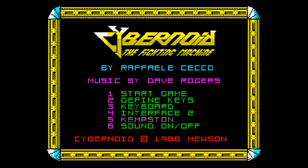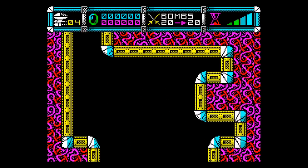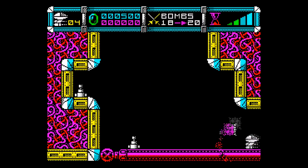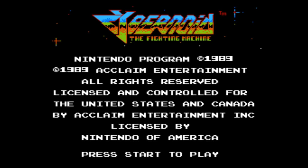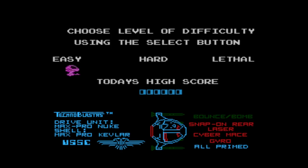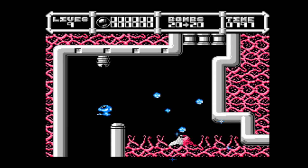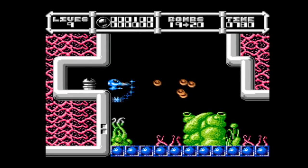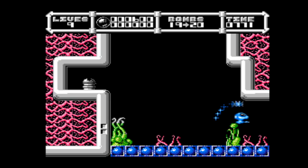Up next, Raffaele Cecco's almighty Cybernoid. This isn't something we see too often – we've mostly had ports from the C64 so far, but this one can be counted as a NES port from the Spectrum – at least that's where this game originally came from. The port of Cybernoid was done by Studio 12 in 1989, who saw fit to include some amusing jokes, such as the ship being designed by M. Sugden – you know, Molly Sugden, Mrs. Slocombe and her pussy. Programmers don't really get out all that often – they were usually stuck in underground dungeons and not allowed to see the public, especially back in the 1980s.